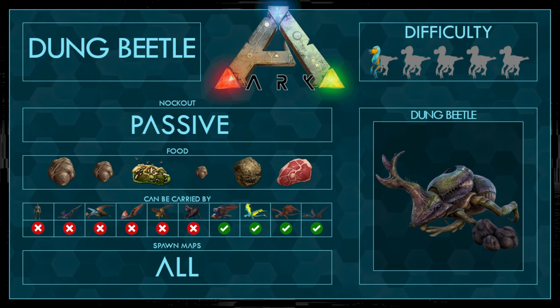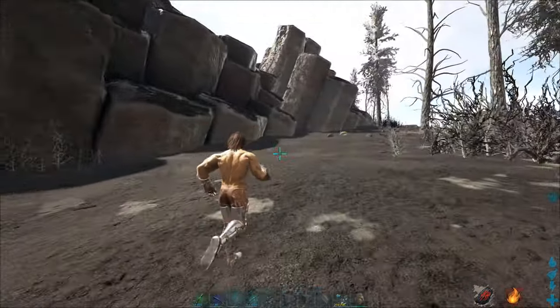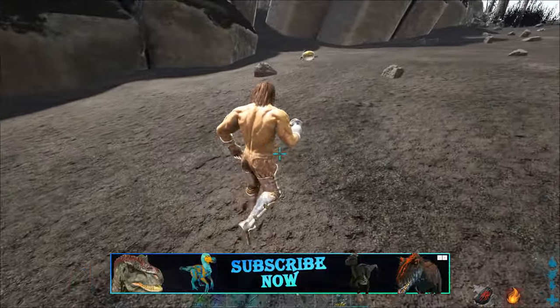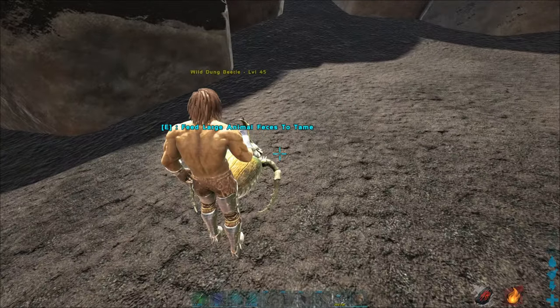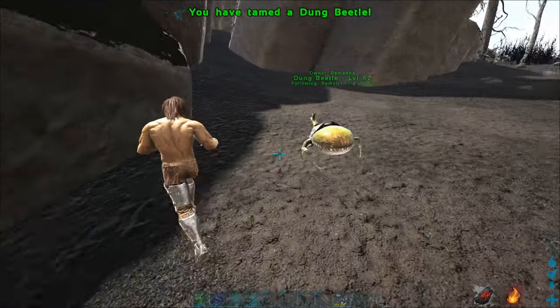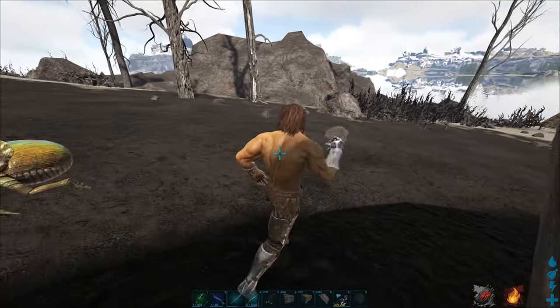Just make sure you have more than enough poop with you. We are on Fjordur right now, on the Wyvern volcano on this spot here. We just have to go towards the Dung Beetle and put our poop into the last inventory slot, then just feed it, and it's done. A very simple strategy. I am on a boost here, but it's still pretty easy.